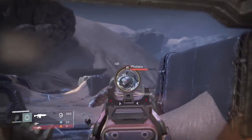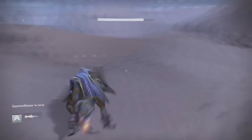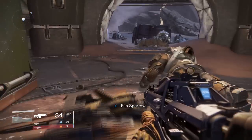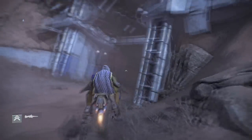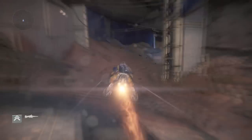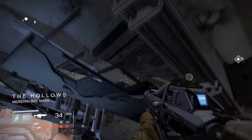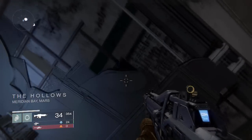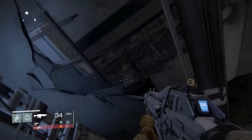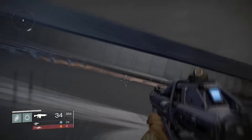The second chest is actually pretty close to the first chest. You want to head to the Hollows — just take this path that I take. The Hollows is a huge tunnel. Before you exit the tunnel, there will be an opening in the ceiling that you can jump up into. Make your way up into that crevice in the ceiling — the second golden chest will be up in there.